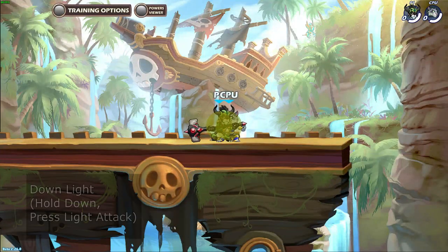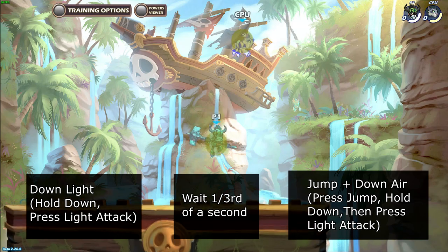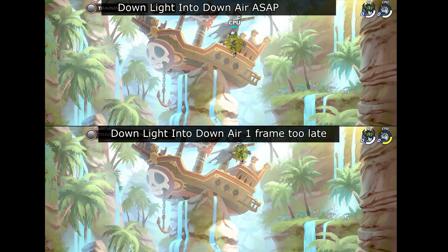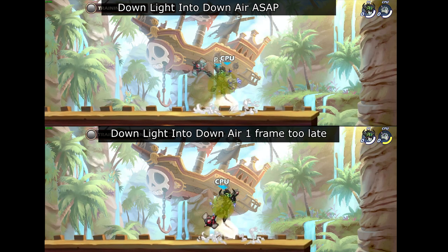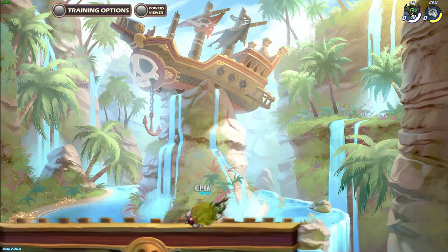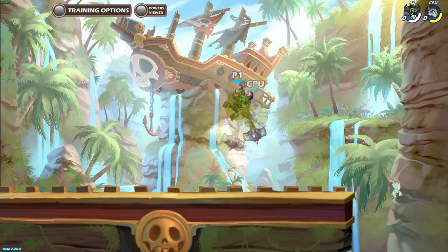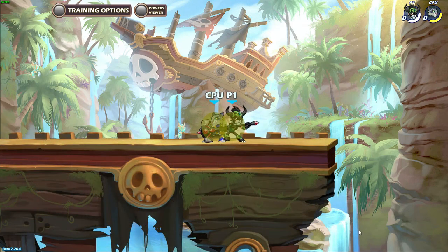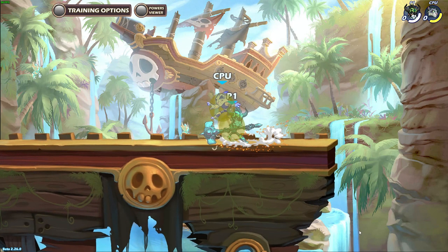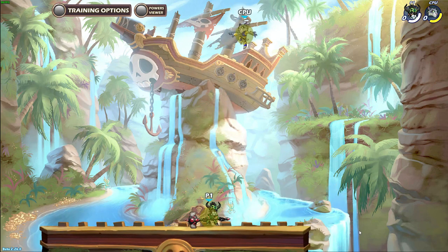To perform this combo, start with down light. Wait 1 third of a second, then jump into down air. Notice that I didn't say jump into down air at the same time — the amount of time you have to input the down air after down light is a bit over a quarter of a second, so you can actually jump left or right a bit before doing down air if you want to. This combo done normally would only work if the enemy is behind you up until they are half overlapping in front of you when you use down light.